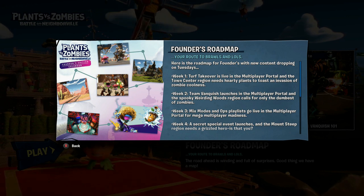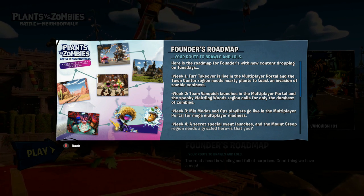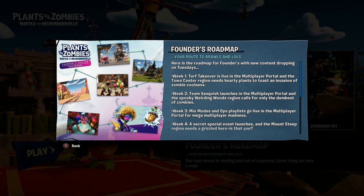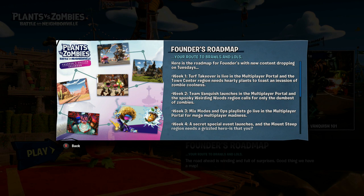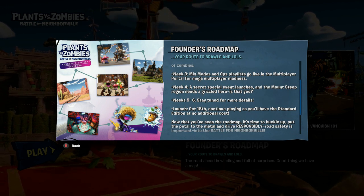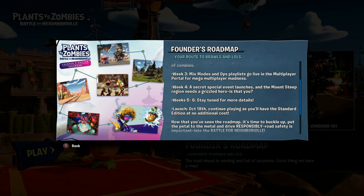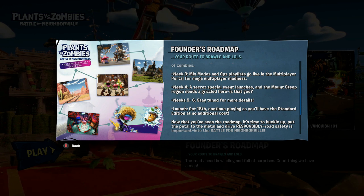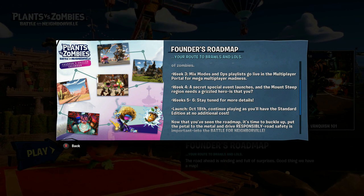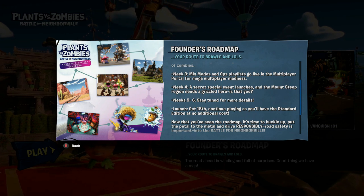Week 4 has a secret event launching — that should be fun. And the Mountain Steve region, which is in the plants section, might be another single player map or more quests. Better get those quests done. The game comes out on October 18th and you get the standard edition at no additional cost. This cost us $30, actually $26 with EA access, and the game is supposed to come out at $40, so we already have it and get to play it early.